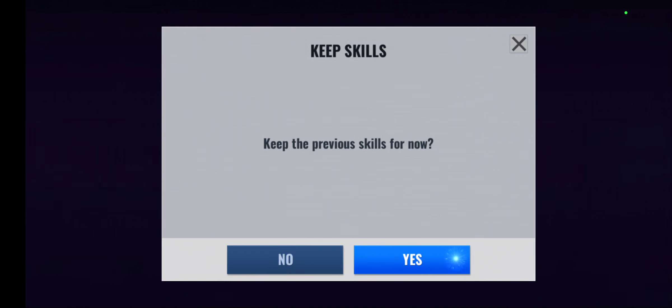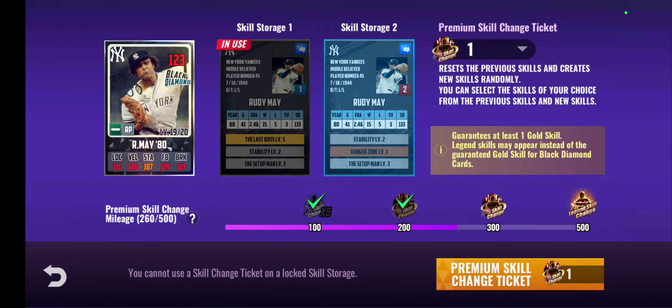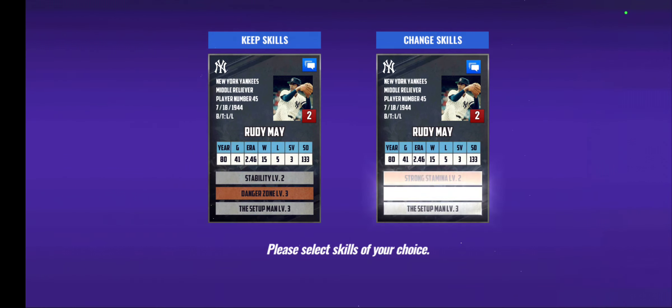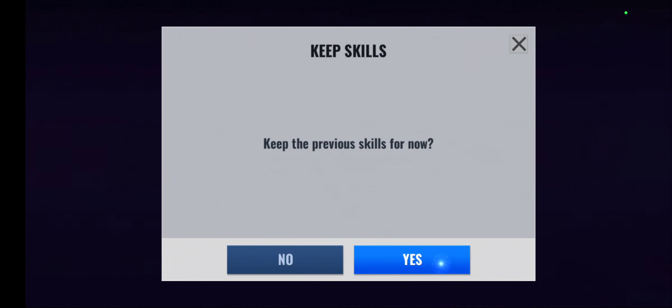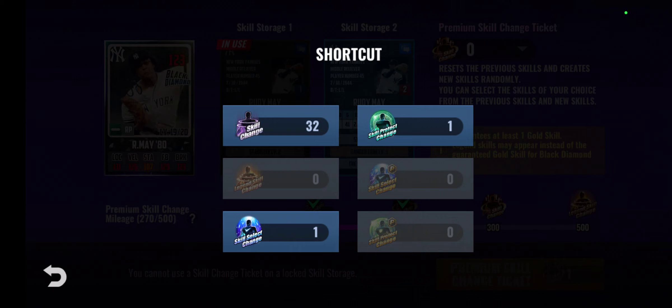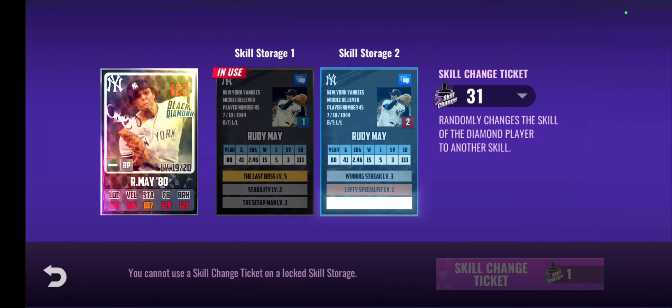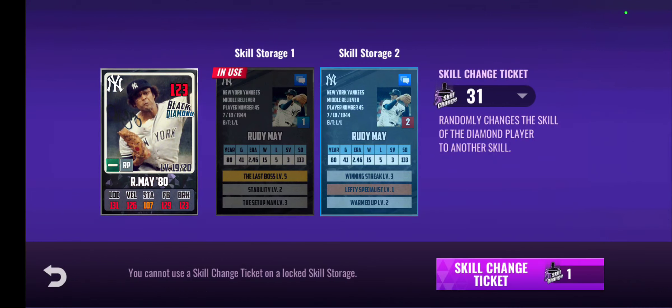I'll take anything — I'll even take Picture Chemistry. This team doesn't have Picture Chemistry. Okay, no luck. It's okay. Now I will use some normal skill change tickets. I hope I can land a Fixer set.